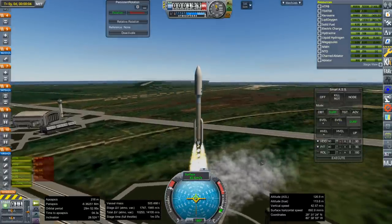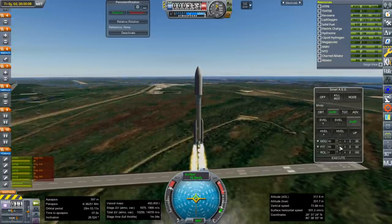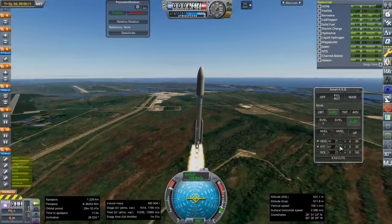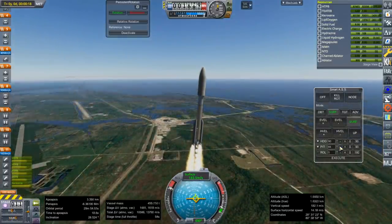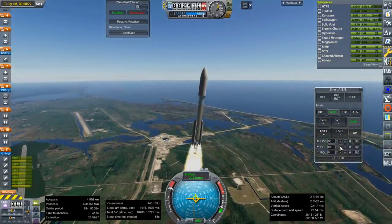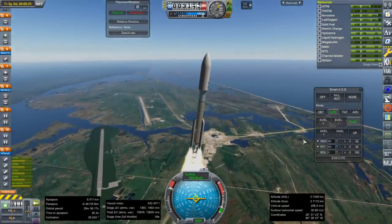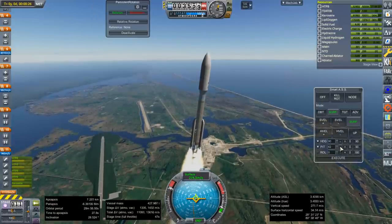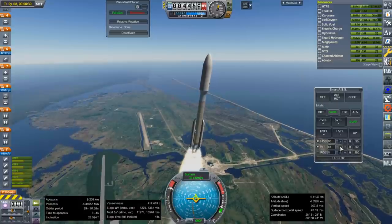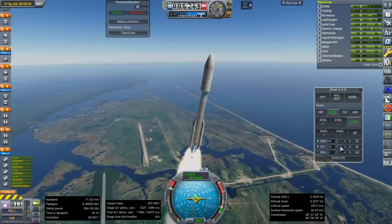I added a custom drag cube to the heat shield which will hopefully help. I copied that from the Lynx spacecraft that I previously made, which works okay. One thing I decided to do was add RCS build aid, but I'm not sure it's working properly. It was happy with the assembly after I tweaked it a little bit. Hopefully the thing is balanced, but it sure seemed rather imbalanced.